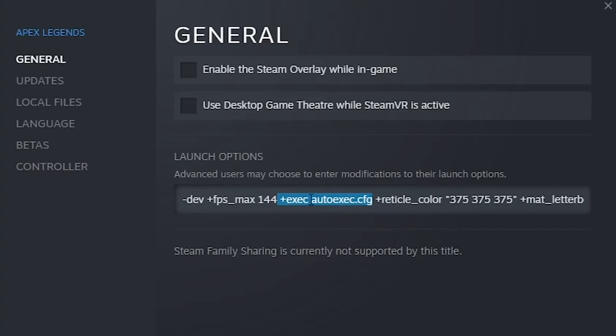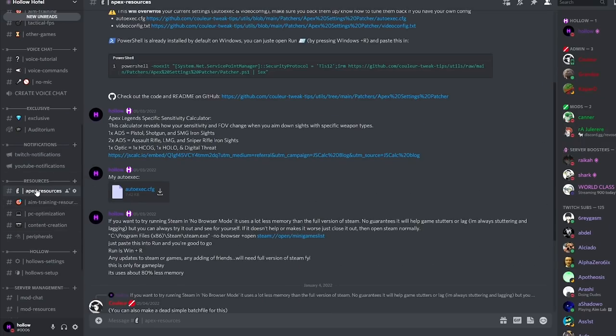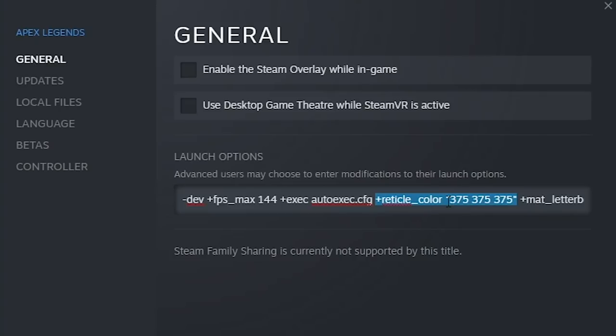+exec autoexec is just to use my auto exec, which is a giant file with a list of commands that help optimize my game. If you want access to my auto exec it's going to be in my Discord — just join from the link in the description, go to apex resources, and download it. There's also a command to change my reticle color, currently set to 375 375 375, which lets you break free of the in-game constraints. The remaining commands for matte letterbox, aspect goal, aspect threshold, and cube maps are ones I use when experimenting with the 4:3 aspect ratio — they're harmless when playing at any other resolution.